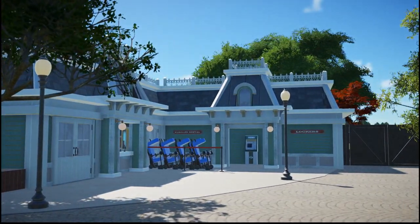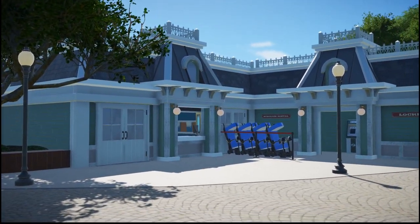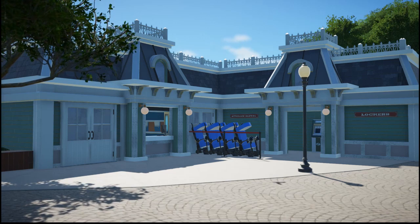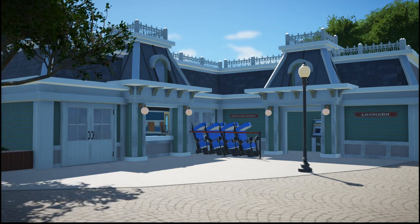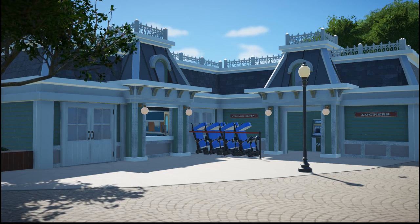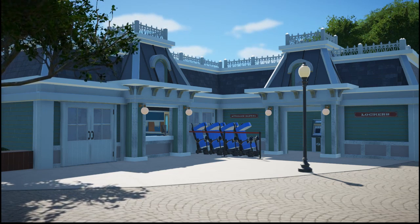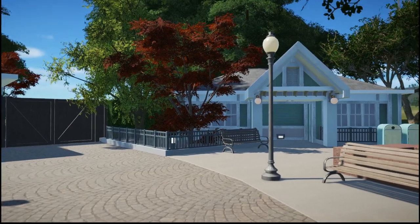Guests who need lockers, strollers, or wheelchairs would go over to this side first before proceeding to the rest of the park. These strollers were made by The Gaming Koala — he has awesome pieces and I really like these strollers because they have a relatively low part count, which was really important for me. I tend to use too many pieces in other areas of the park, so I wanted these assets to not add a lot of pieces. I'd really like to make my own assets like popcorn stands soon.